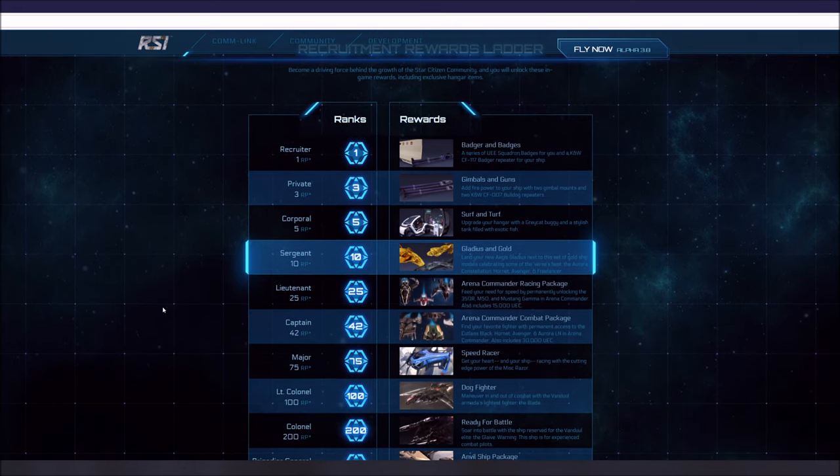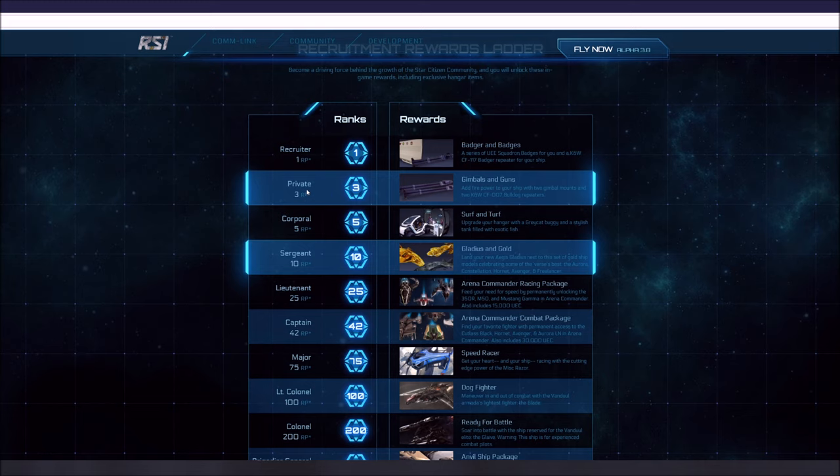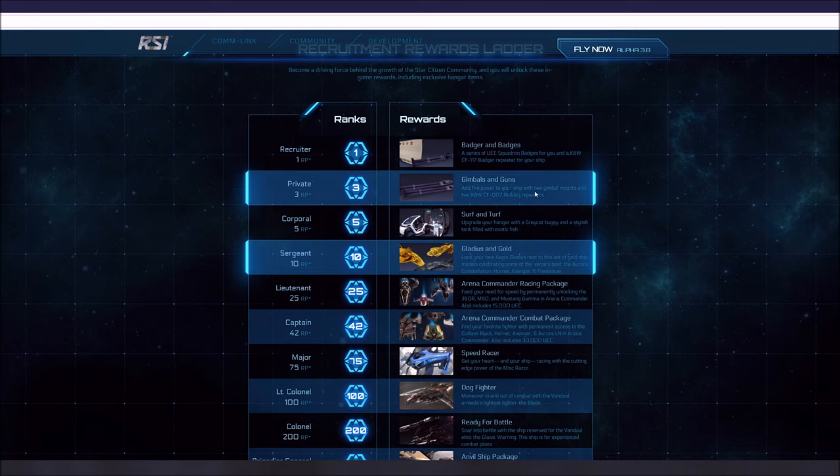They want to reward you for bringing more people into the game. With one recruitment point — meaning you recruited one person with a $40 package or higher — you get a series of UEE Squadron badges for you and a K&W CF-117 Badger Repeater for your ship. So you get a free gun. At three referrals, you can add firepower to your ship with a gimbal mount and two K&W CF-007 Bulldog Repeaters. The Badger Repeater is a size two and the Bulldogs are size one guns, and you can also get the gimbals for them.